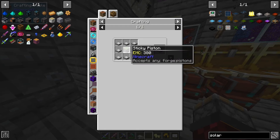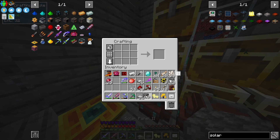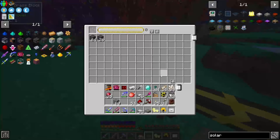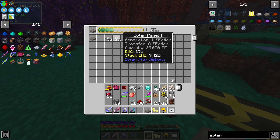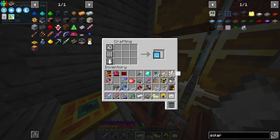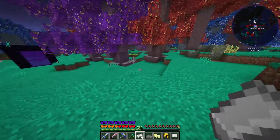Now we should be able to make ourselves a Tier 2. There's 256 - if I put that in there and throw the rest of these in, that should use up all of these. For the next level we're going to make things called cells, so we gotta go back over here.